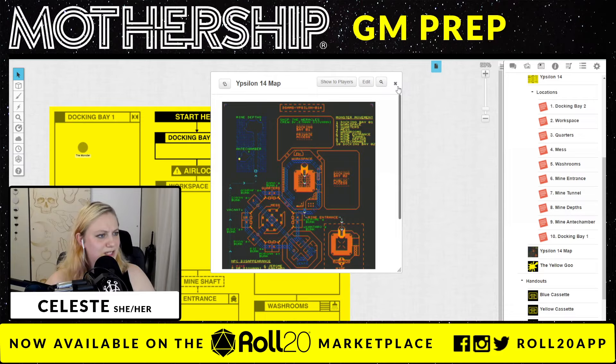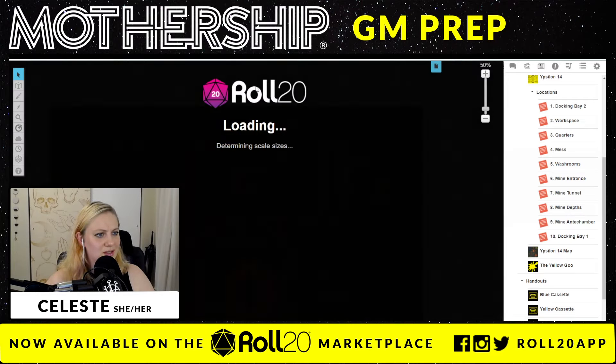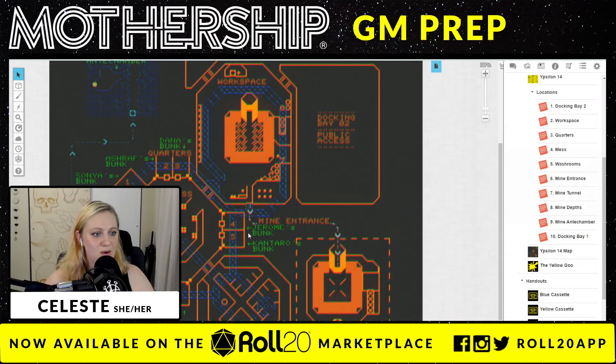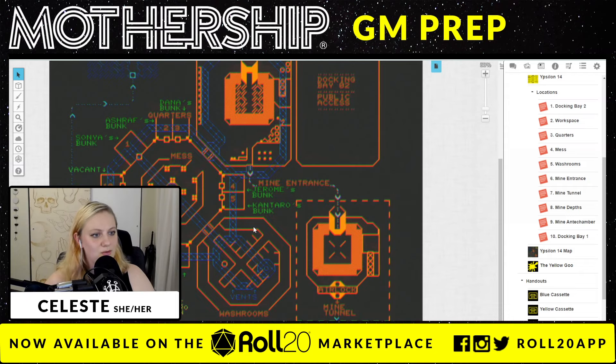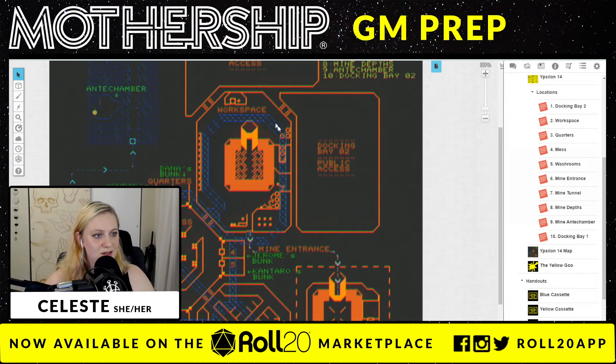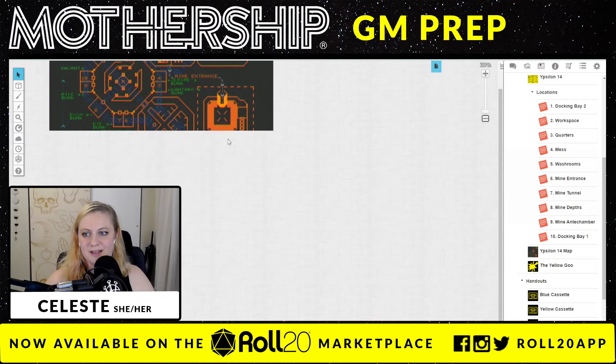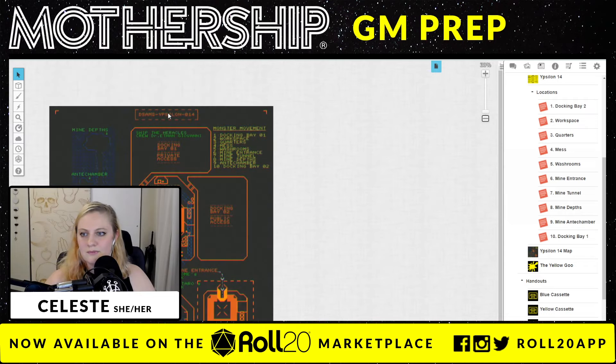When you look at this version of the map — the player handout map, the Ypsilon map they've also included here — this is the same thing we were looking at, but instead of being relational, this is how it would appear on a screen. We can see that workspace which was that big central room, where the quarters are connected off of it, so we get a little more idea of what the bunks look like. We have the vents. And there's the NPC disappearance and monster movement table in the corner — very cool.